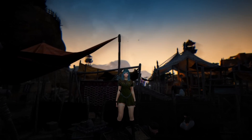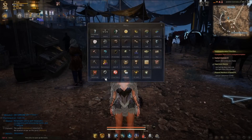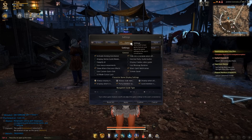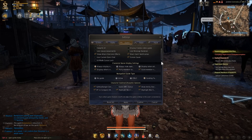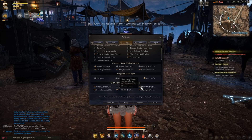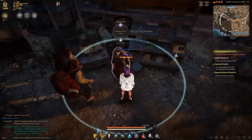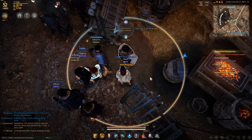Amity is a favour system with certain NPCs within the world. Many quest givers and vendors have an Amity score, which you can more easily see by changing the Show Amity Ring option in the game option setting menu. What this does is it gives you a ring around the NPC you're facing, showing how much they like you and what, if anything, unlocks when you reach a certain Amity score with that person.